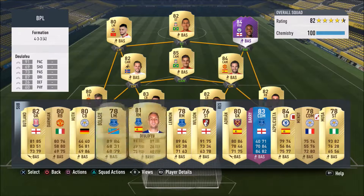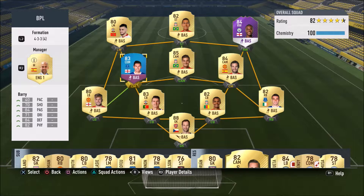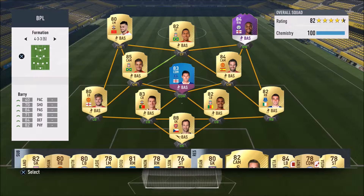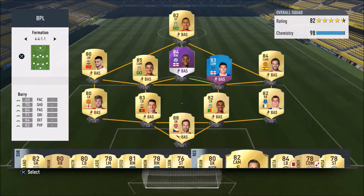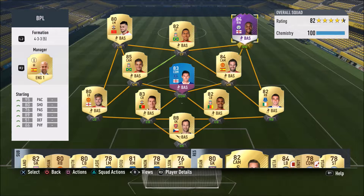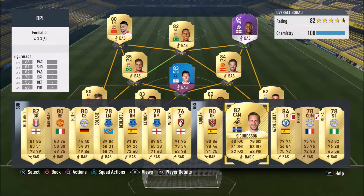Gareth Barry — are you going to be okay there? Let's have a scan through some formations. I might give this one a try because it means that Firmino is in his favoured centre forward position, and Coutinho and Mata are going to be playing as central midfielders while Gareth Barry pulls the strings in the middle. I might give this formation a try and see how it goes.